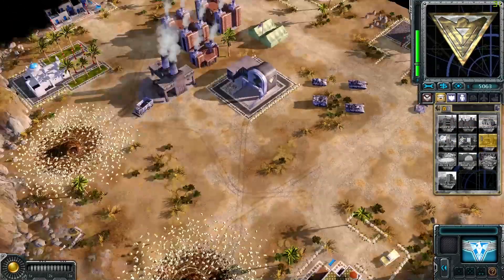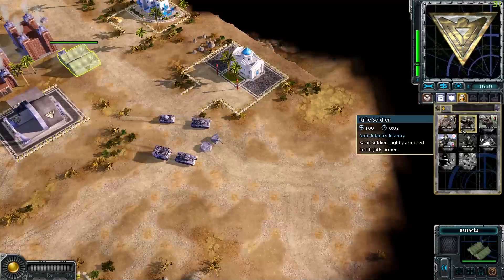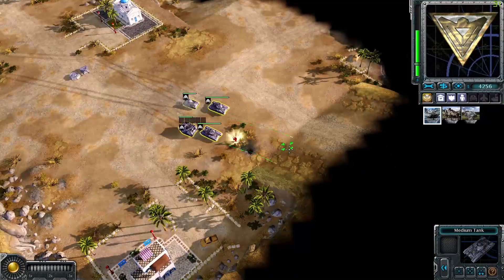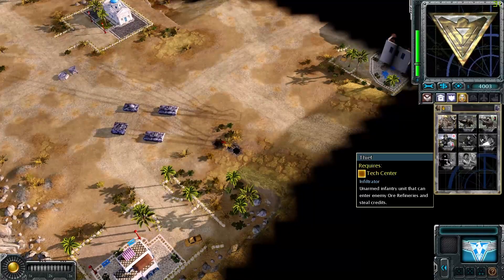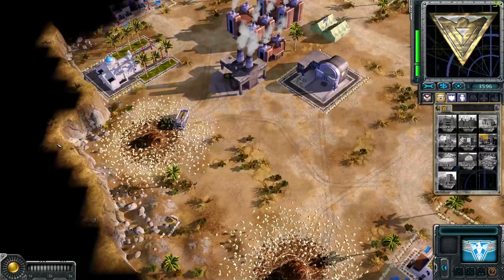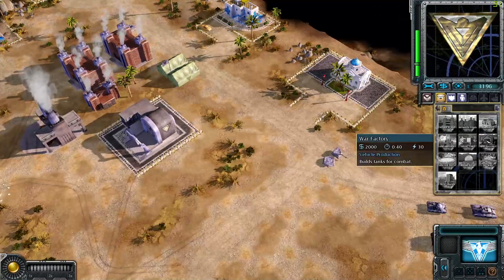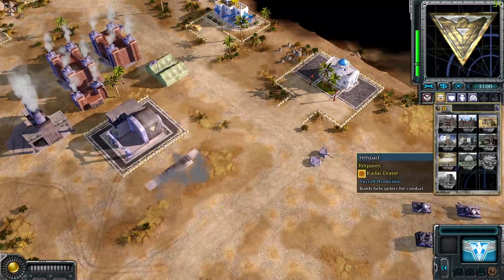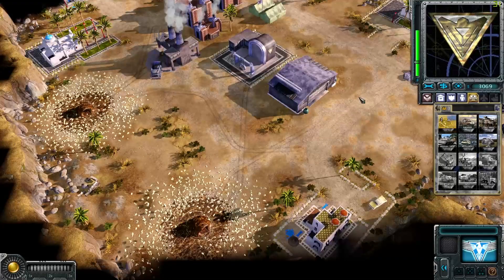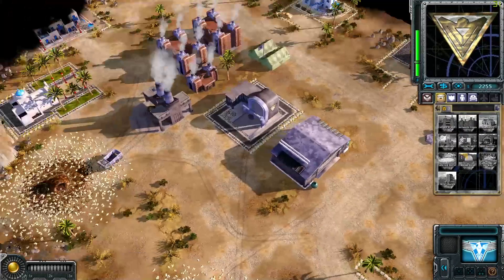Let's get a war factory so we can get more refineries, and we're gonna get another refinery. Oh, we need a radar tower as well. Can we make a dog? No, we have to get the kennel - oh, there is no kennel. Wait, the Allies don't have access to dogs - that's interesting. Well, we have a naval yard which wasn't available for the Soviets. Anyway let's get this one and immediately get the radar drone - let's get four, two here and two here so there will be three on each refinery.